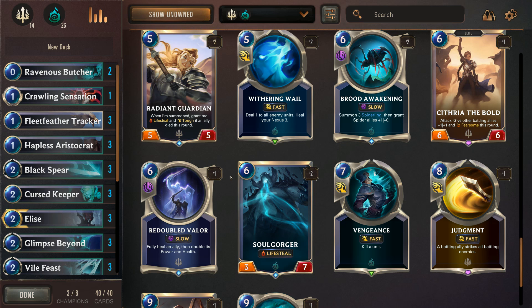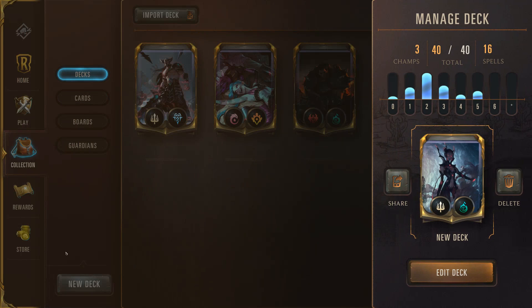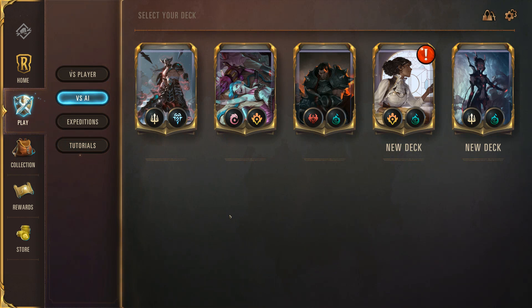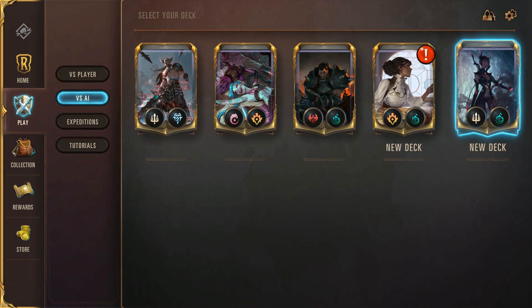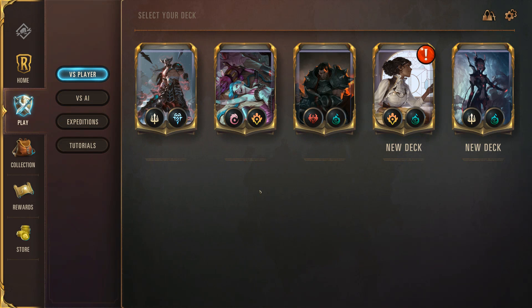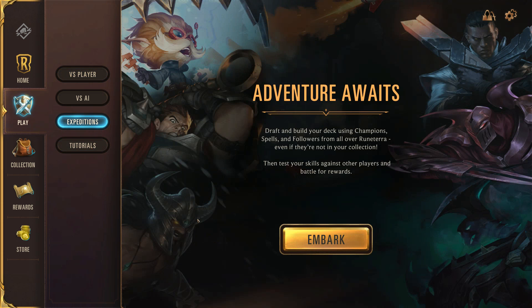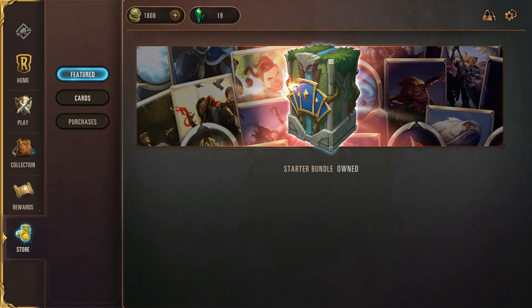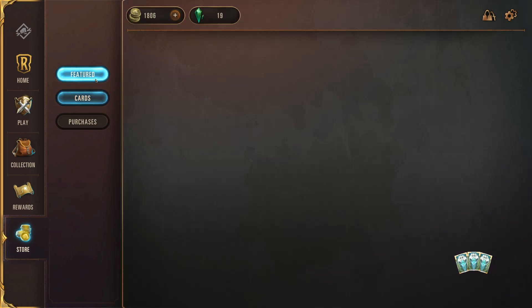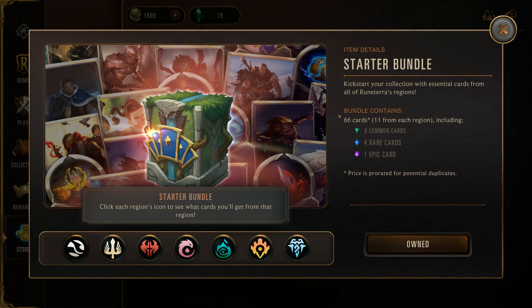Let's jump into another game and then we'll call it a first look. I'm going to use my deck. Expeditions — I should talk about that too, that's your draft mode. I do have one draft token earned through gameplay. Currently in the store there are only wild cards and a starter bundle for about five dollars that gives you 66 different cards. You can enter expeditions with a token earned through gameplay, straight cash, or shards.